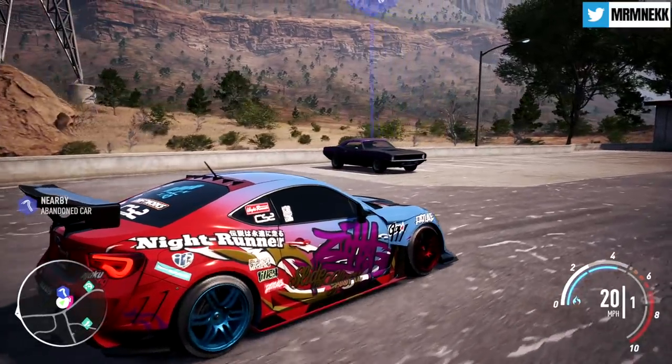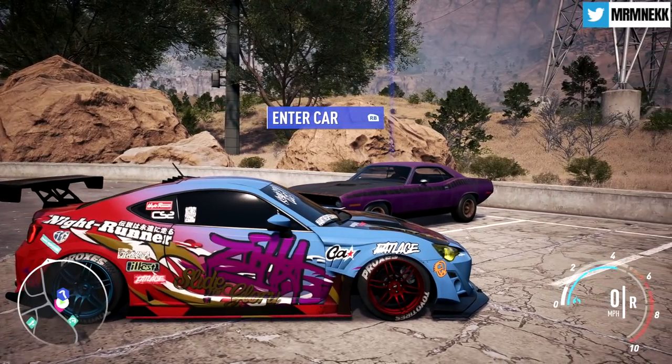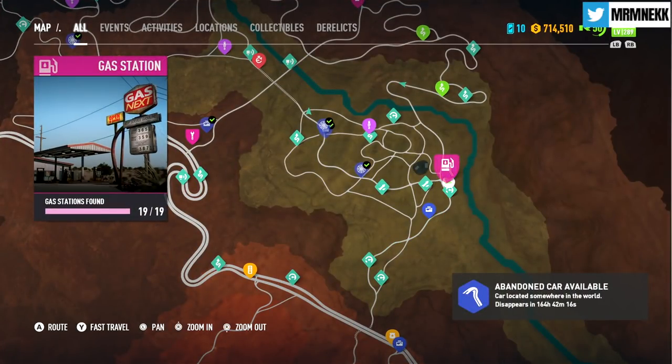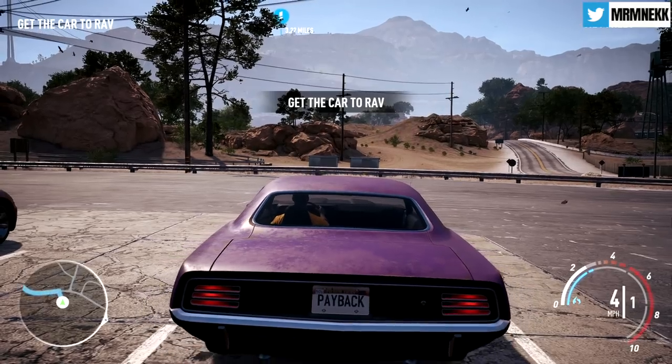So here is where the abandoned car is — it is the Plymouth Barracuda and it is a race build. Trust me, I didn't realize how good this was as a race build; it is absolutely freaking awesome. Here is the closest gas station — just spawn at this gas station and the Barracuda will be literally right there waiting for you.